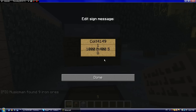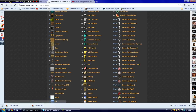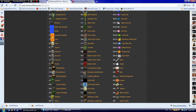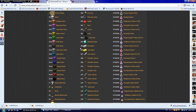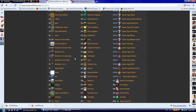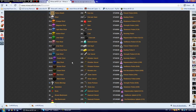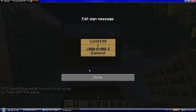Then you put the name or the ID of the item on the fourth line. So 'diamond', or the ID of a diamond — I think it was 264 or something. You can find it from a website — I've got this website I use for IDs. I'm going to put the website link in the description so you can see it. Diamond is 264, so I can put 'diamond' or '264' and it will change itself to diamond.